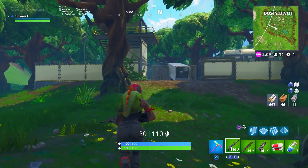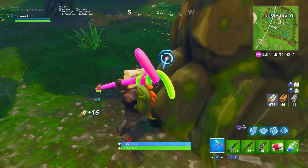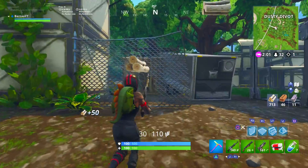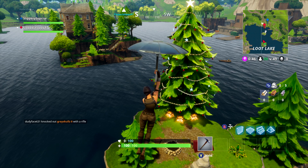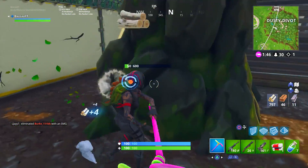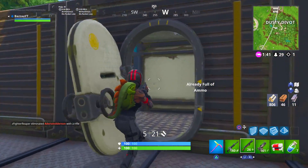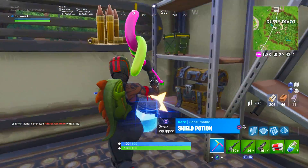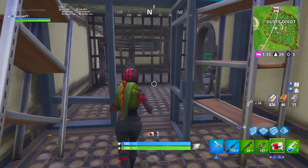When it comes to map changes, most of the main POIs at the time had added Christmas tree locations, where a Christmas tree would spawn with lights on it and have up to three chest spawns around it. These were found in Greasy Grove, Pleasant Park, Retail Row, Flush Factory, Anarchy Acres, Fatal Fields, and Loot Lake. Not only did these locations already have good loot, but if you just dropped at one of these trees, you had so many opportunities to get a ton of loot.